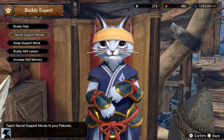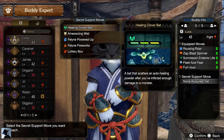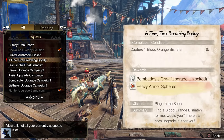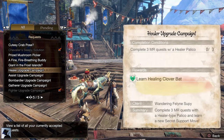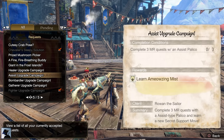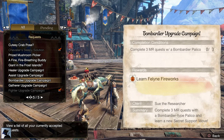On top of that, a new feature will also be available for your Palico: the Secret Support Moves. To unlock them, you need to complete the Request which asks you to complete 3 Master Rank quests with a Palico type to unlock that specific Secret Support Move. Do it for all 5 types of Palico and you will get all of them. I personally recommend using the Healing Clover Bat.